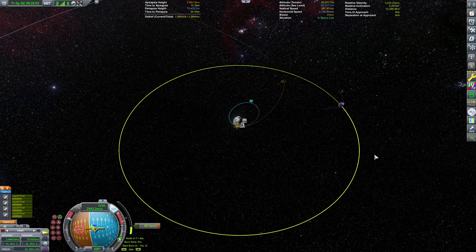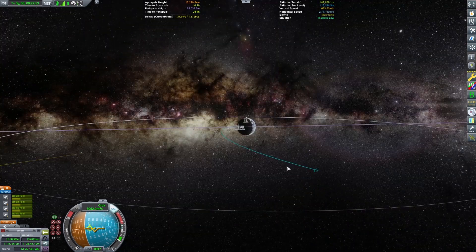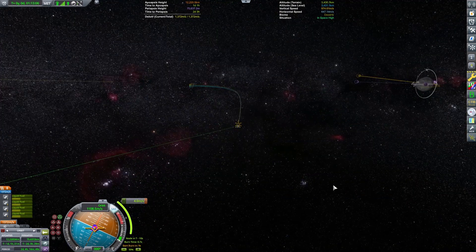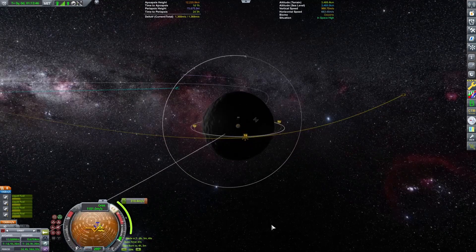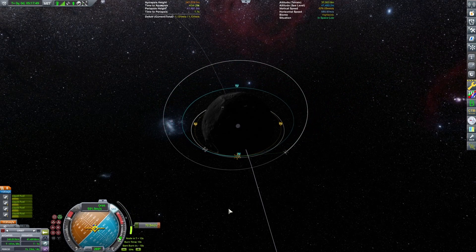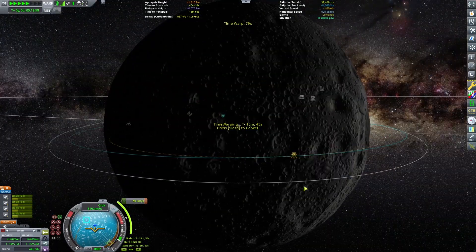Here we are burning towards the Mun, going for a fairly low periapsis of around 40,000 meters. Then just checking how much delta-V we need to circularize, plus doing a mid-course correction burn to help with inclination around the equator, so we have a more equatorial orbit around the Mun. We do that small burn to get the better equatorial orbit, double-check the circularization numbers, and time-warp our tiny little vessel to the burn point. We do the circularization burn and we're basically in orbit.